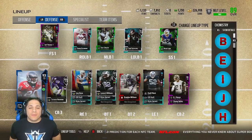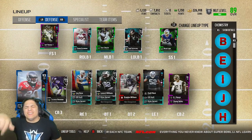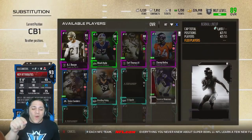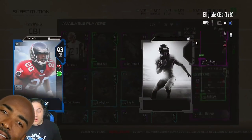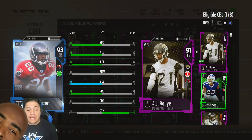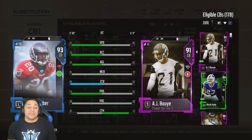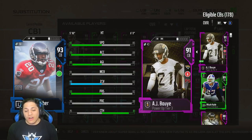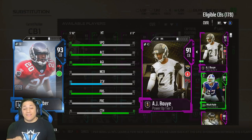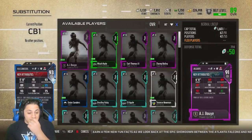Hey, what's up guys, we are back with some more Madden 18 Ultimate Team gameplay. Today we will be testing the 93 overall Rondé Barber. To take a look at his stats: he is 5'10, 91 speed, 93 acceleration, 89 agility, 91 man coverage, 95 zone coverage, 93 press, 90 play recognition, and 75 catching. This cornerback is a goon — can't wait to test him out.